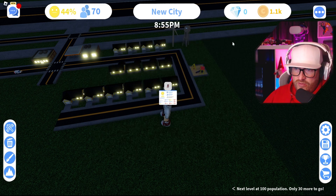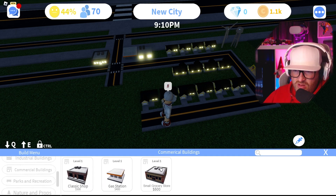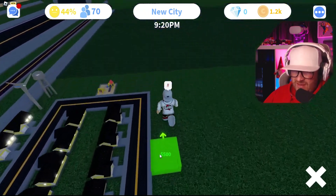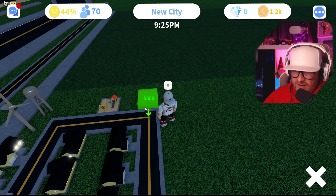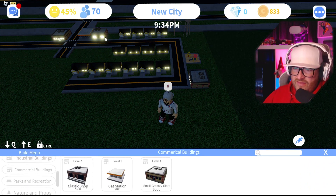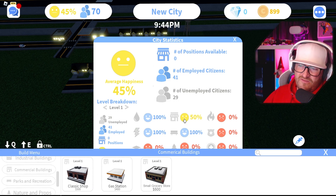They're happy with the parks but want more shops. I don't really want to place more shops down until I unlock more, but we could put a small grocery store — a corner shop — up here. That makes them a little bit more happy. 50 now! They also want more commercial stuff.